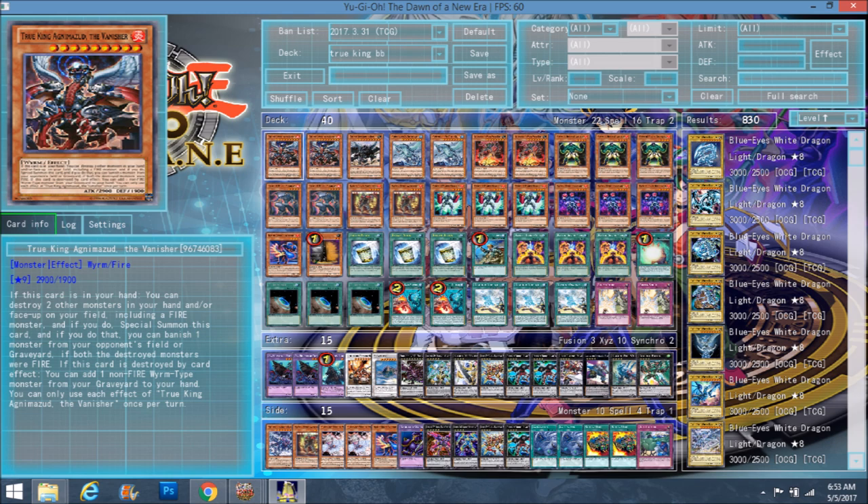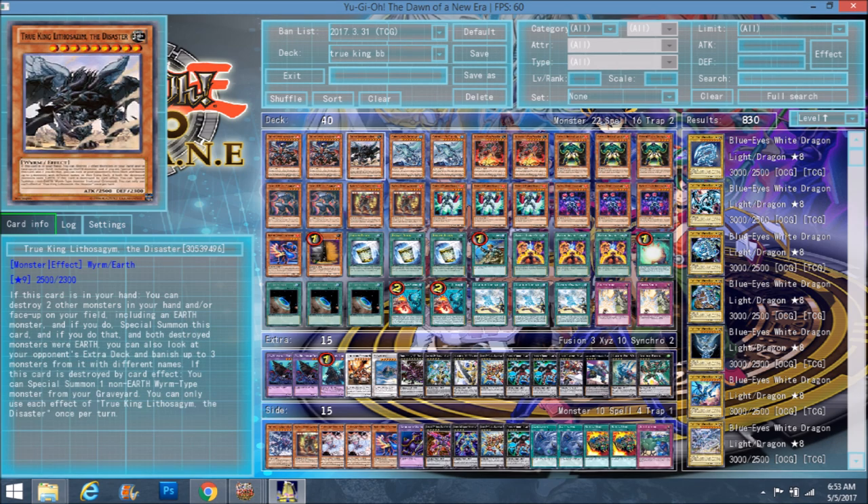He's kind of the guy you want to see — not first turn, but at least have one of him out. Then we have the Earth True King, which is the best True King so far. If this card is in your hand, destroy two other monsters including Earth monsters by summoning, and if both were Earth, you get to banish three cards from your opponent's extra deck — but they all have to have different names. So it's definitely a good card. It snipes out cards like Norden and other problem cards like Utopia Lightning, so you banish their regular Utopia so they don't have access to Lightning.